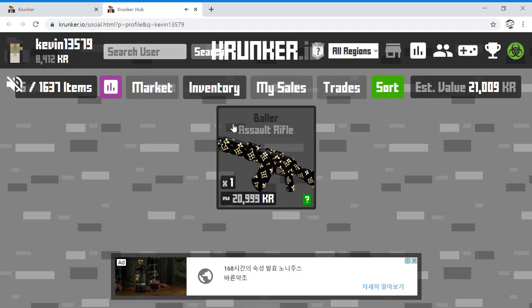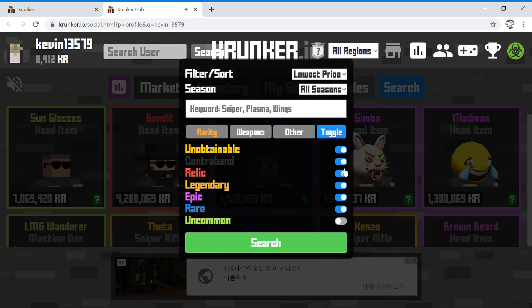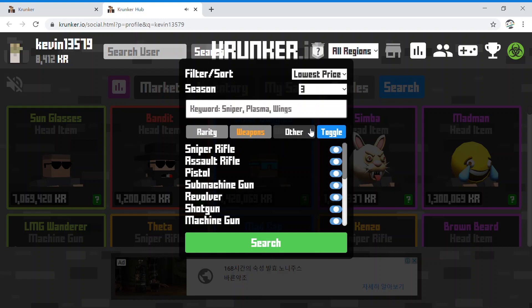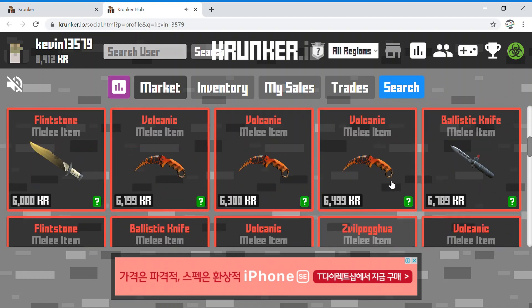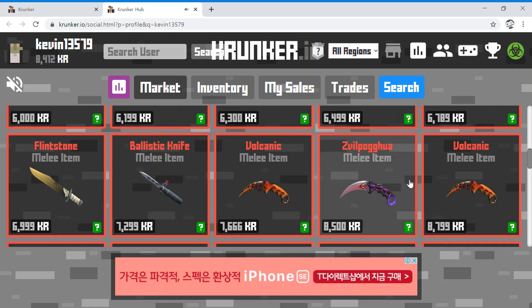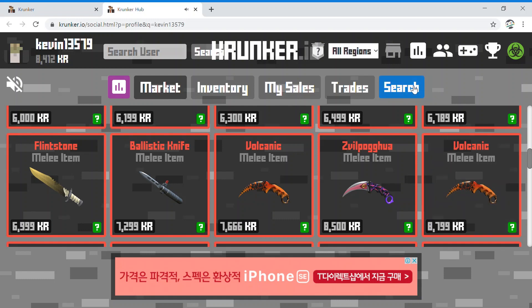You can see I now have 8000 KR, but I have the Baller skin. I traded with Acid Hauler and actually bought one of the Season 3 knives for around 7000–8000 KR. It was the Civil Pogea — I bought it for 7000 and traded my Shattering and that for a Baller AK.